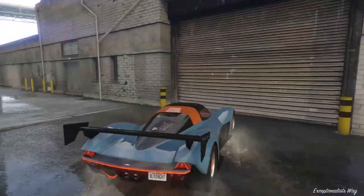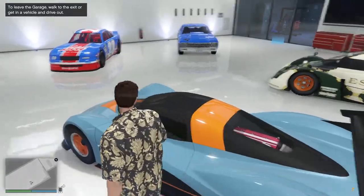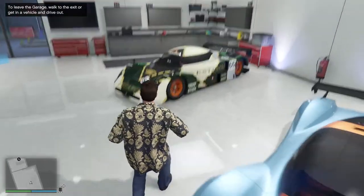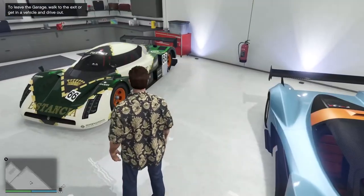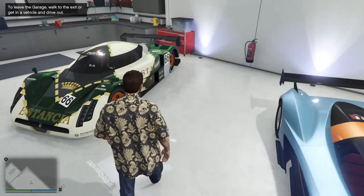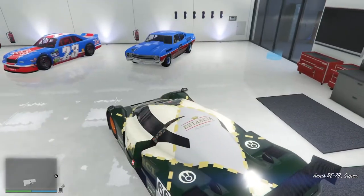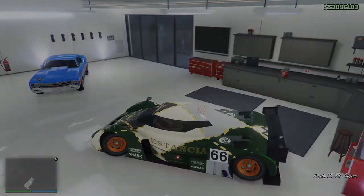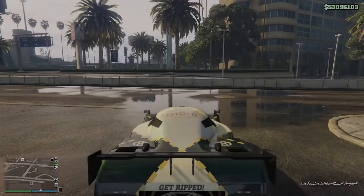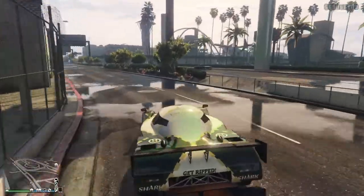Looking at this is making me wonder how the Estancia would look in an Iran livery — like if we change this green to blue, leave the Estancia. Might be too late, but we're going to look at it. Hey, if you're going to do a paint video, you may as well do a paint video, right?